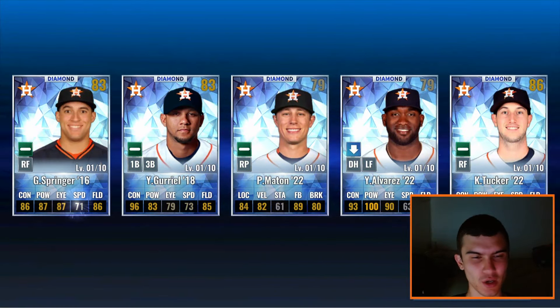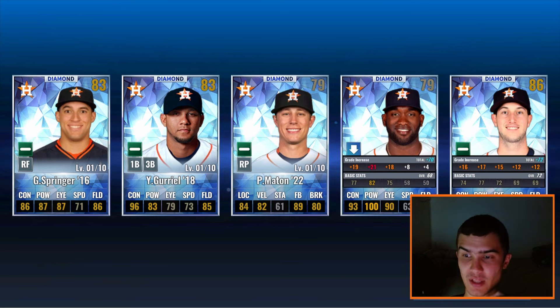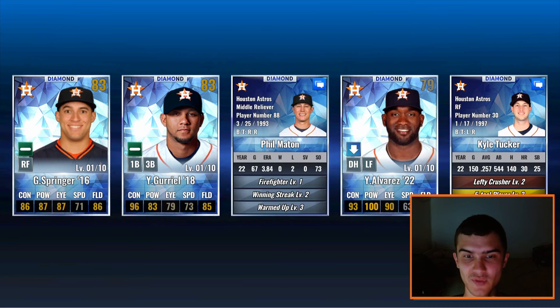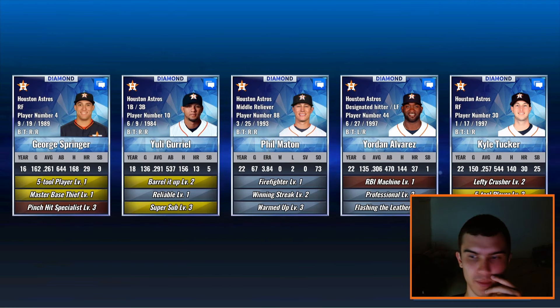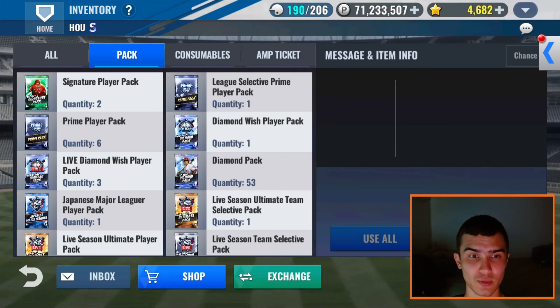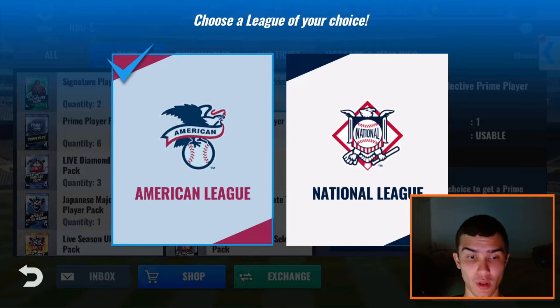We get a George Springer 2016 — not useful. Yuli Guriel 2018 — I already have his 2019 so not good enough. Alvarez 2022 — I believe I already have this exact same Alvarez. Tucker 2022 — I already have his 2023. Really good cards though. Film Maton is a nice half decent regular card but I don't think it'll make my rotation. Any good skills? Super sub, barrel it up, super sub, 5-tool — some good bench bats but they won't make the bench. Overall a good draw from Astros players. We're going to do the league selective prime player pack because I want to see if I can get a new Astro — saving the regular prime player packs for when Com2US lets you open them all at once.